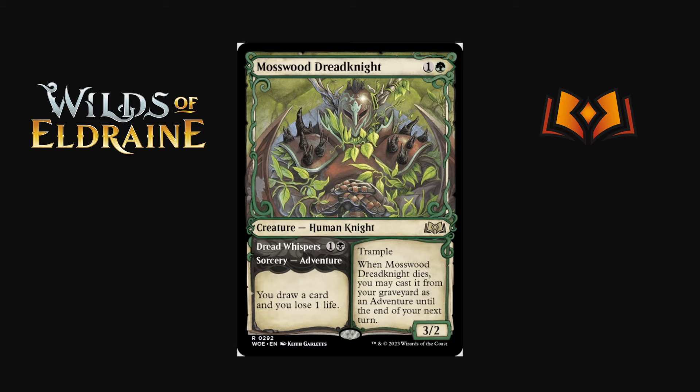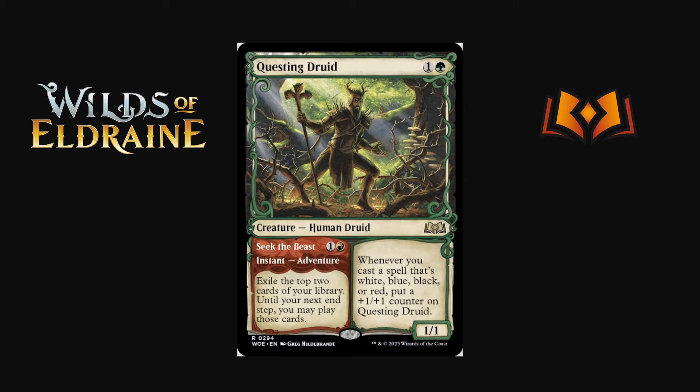Mosswood Dreadknight is one and a green for a 3/2 with trample. When it dies you can cast it from your graveyard as its adventure until the end of your next turn — Dread Whispers is one and a black sorcery: draw a card and lose a life. So it just keeps going around and around for infinite value, and the trample is nice. But it's a small creature and doesn't actually impact the game that much. I think it's a little overrated — you're just spinning wheels.